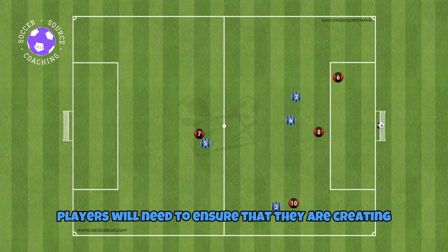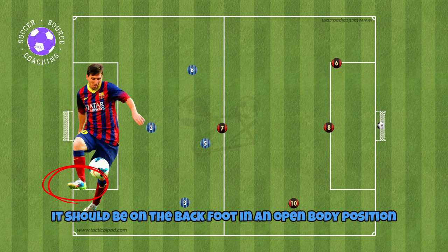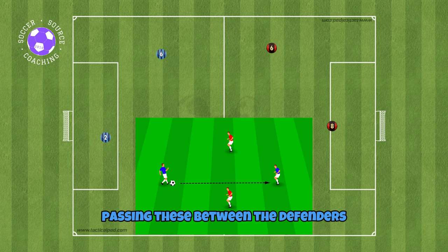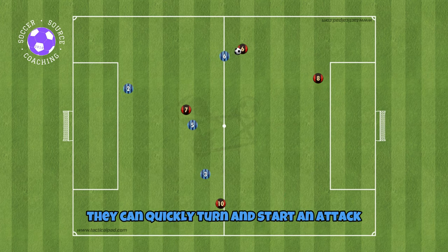Players will need to ensure that they are creating angles to receive the ball, and when they do receive the ball it should be on the back foot in an open body position. Where possible, players should look to find passing lanes between the defenders while on the half turn, so that when they do receive the ball they can quickly turn and start an attack.